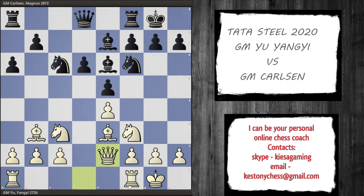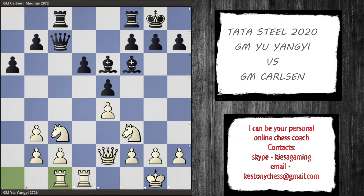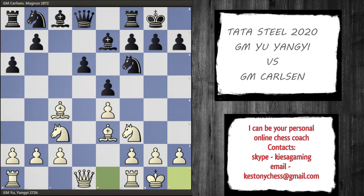Say knight c6, queen e2 — we want to put the rook on d1 where it will be on a semi-open file. Knight a5 eating the bishop, rook d1, takes, takes, queen c7, and again the same battle going on for the d5 square. White wants to put the knight there. Say rook ac8 — again one of Black's plans is pressuring along the c-file — takes, takes, and rook c1, for example, is something the database has seen quite a few times. Instead we have knight c6.